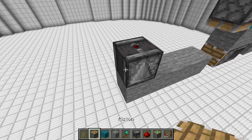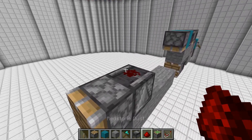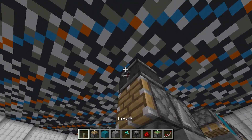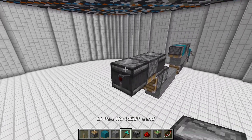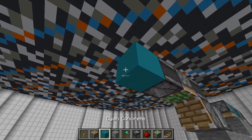First you'll want an observer right here, which will have a piston with a redstone dust right here. Then we'll want an observer and a sticky piston facing downward right here, an observer right here, and one block.